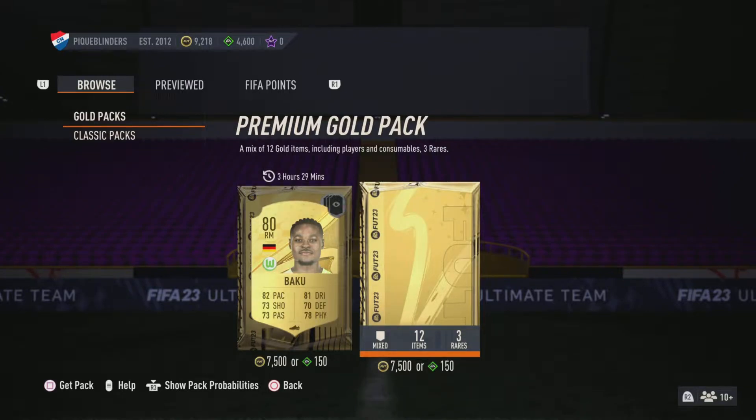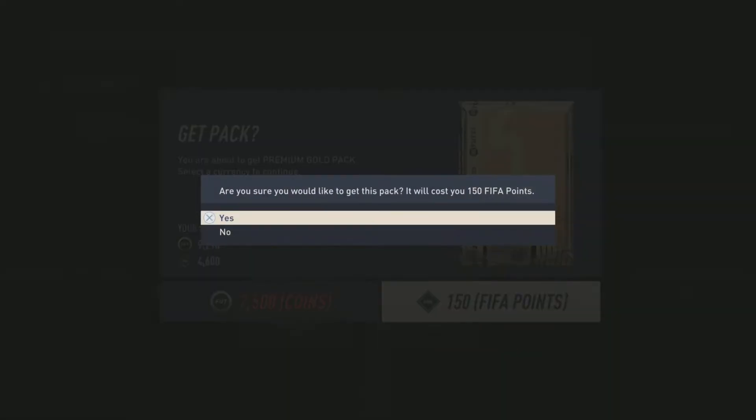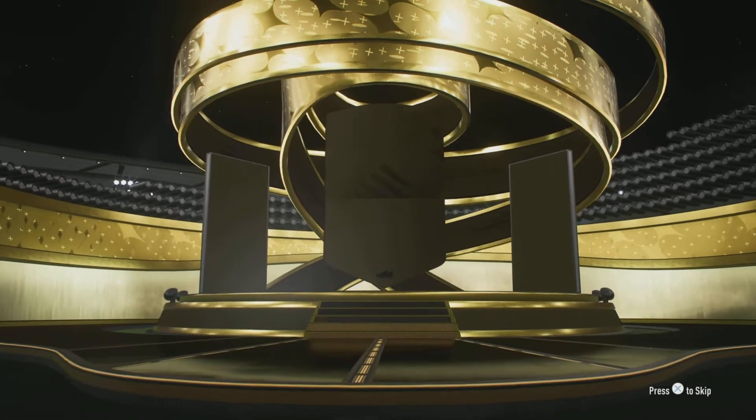Hello guys, it's Josh here and welcome to a FIFA 23 pack opening. Today we have the pre-order rewards, which is the 4600 FIFA Points from the Ultimate Edition. I haven't got the hero just yet but that will be at the end of this pack opening — it's going to be a few days before this comes out, hopefully not too long. If it's not out by Friday I'm going to upload this without the hero.